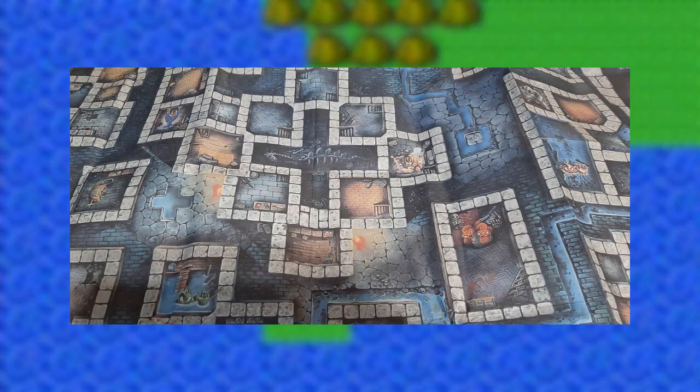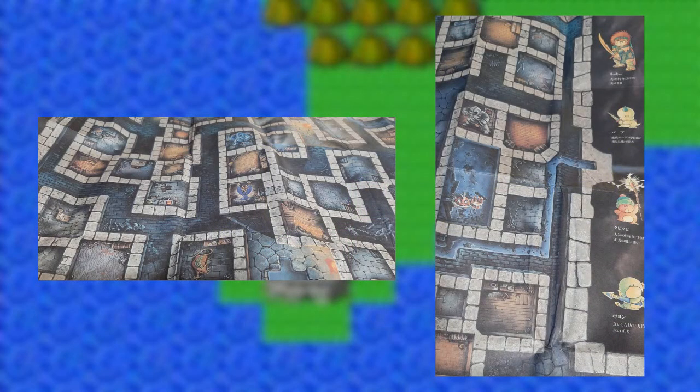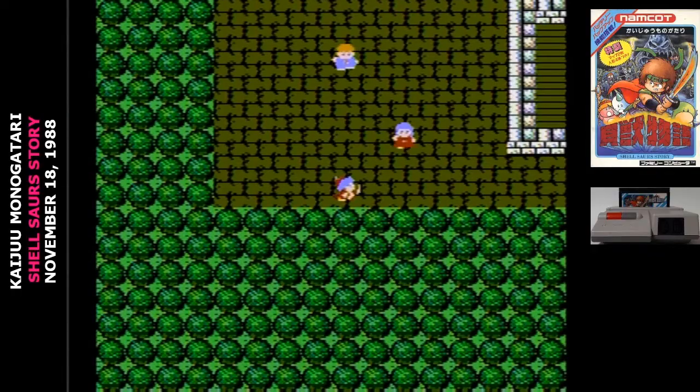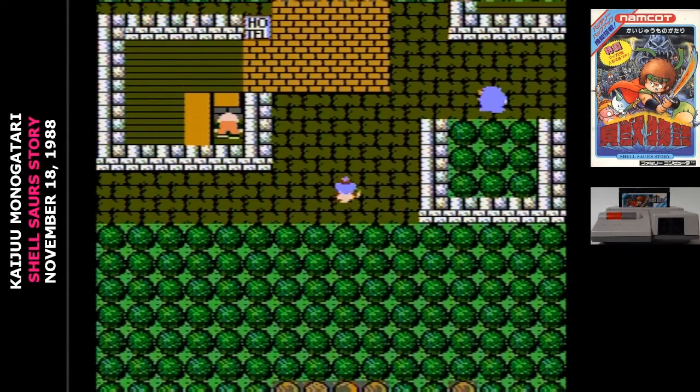Inside that incredibly tightly packed envelope is another map. Looks to be like some late game dungeon. I'm speculating here, but I bet your party gets split and you have to use this map to bring them back together. Honestly, I was expecting a map of Japan for some kind of late game twist.